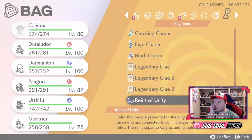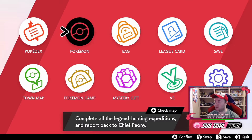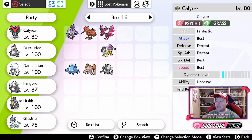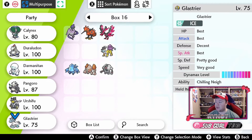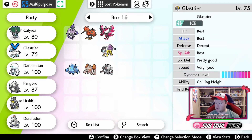So we're going to split Calyrex back into Calyrex and Glastrier. And now we're going to go back and check the summary of Calyrex. You can see that Calyrex has the same nature and the same IVs, and you can see that the Dynamax level is 1.